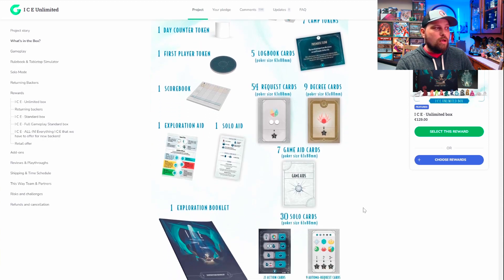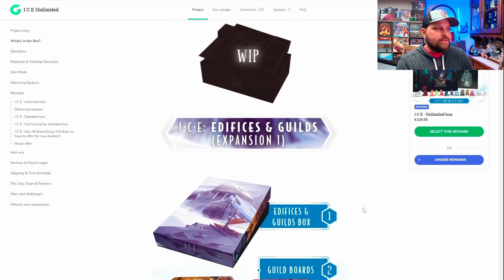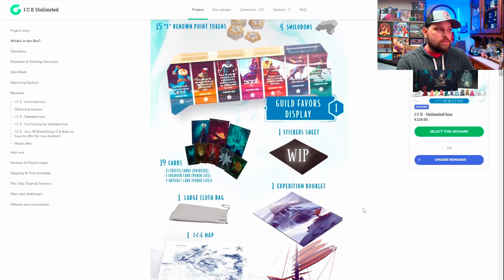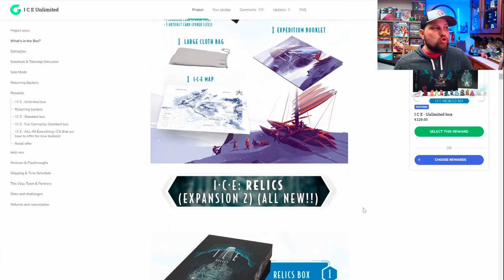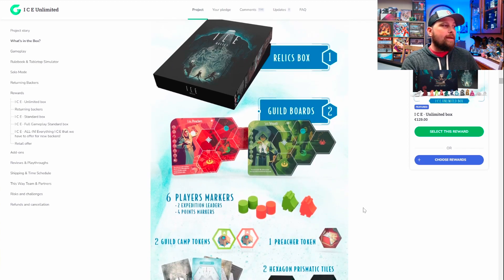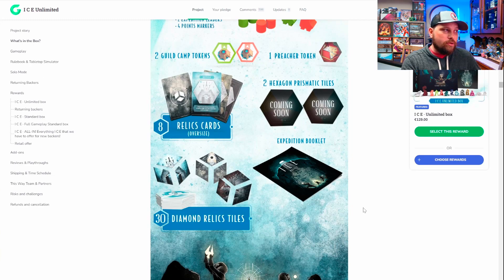There's an insert — work in progress — and inserts are always pretty important to me for getting games to the table. We're also going to have expansion one. I don't know a whole lot about the expansions, but you're going to get more guild boards, more player markers that match those guild boards, more cards, and a little cloth bag — I assume you'll be drawing out of it. Then there's another expansion. I'm not going to go too heavy into these; I'm definitely interested in picking up the base game and probably some upgraded components. There are also two more guild boards with the relics box, guild camp tokens, and diamond relic tiles that look like they can split and break off — very interesting.